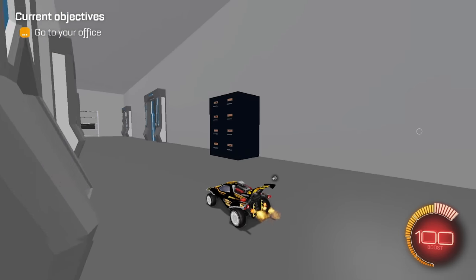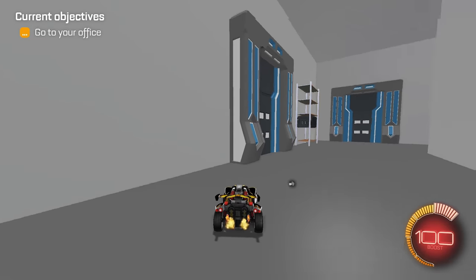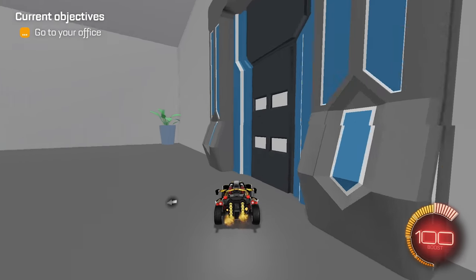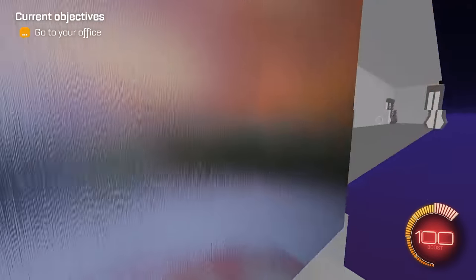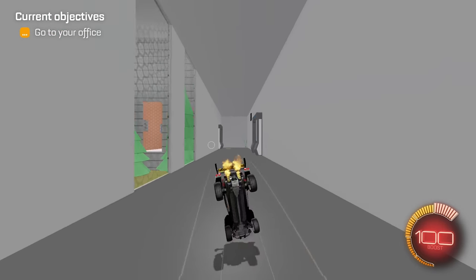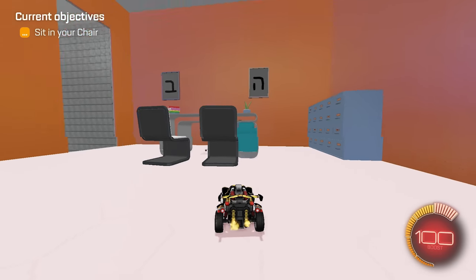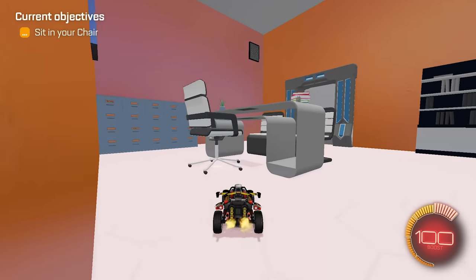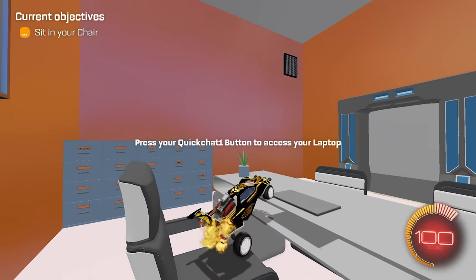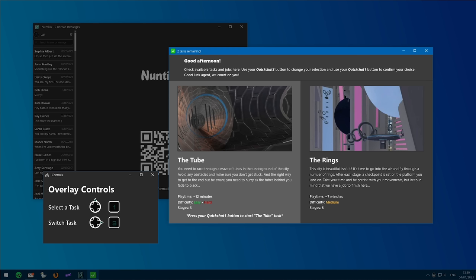We're on some sort of floor. Go to your office. I guess these are other office rooms — we'll just go over to the ball. We got an office room with pine trees in the middle of the third floor — I like it. Sit in your chair. Is this like a skill required here? Use your quick chat one button to confirm. Good afternoon. Check available tasks and jobs here. Use quick chat three to change your selection and quick chat one to confirm. Good luck, agent — we count on you.